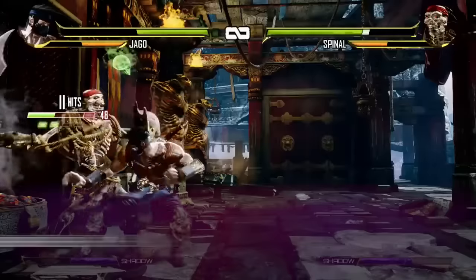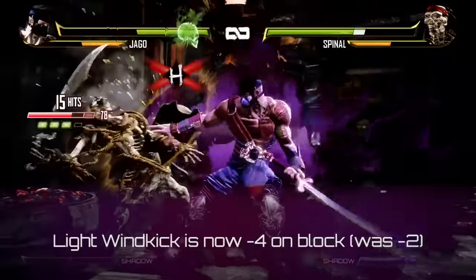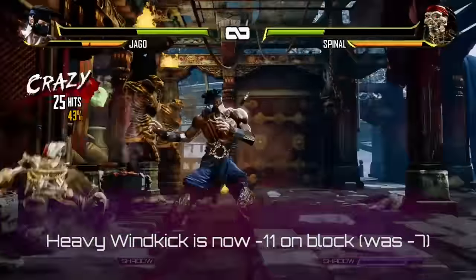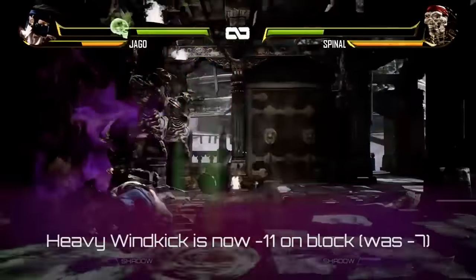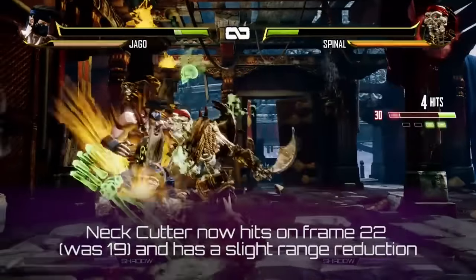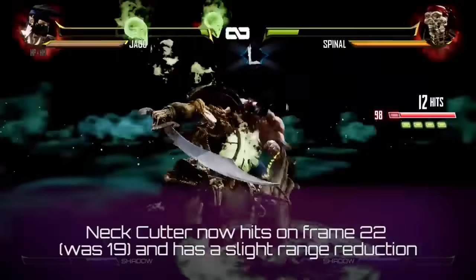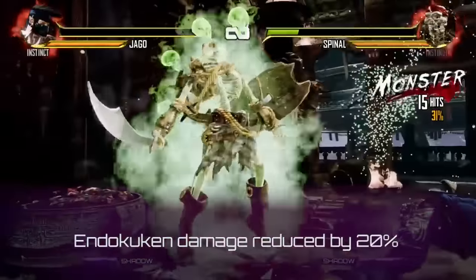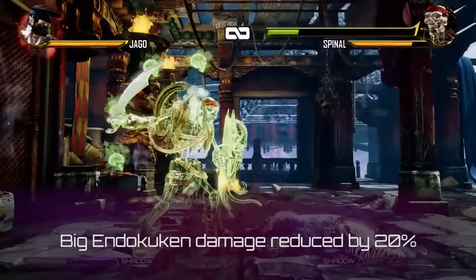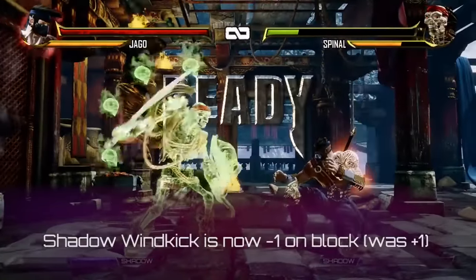Now on to the character specific stuff. There are no big system changes to talk about, so let's start with Jago. Light Wind Kick is now minus 4 on block. Medium Wind Kick is now minus 6 on block. Heavy Wind Kick is now minus 11 on block. Double Roundhouse is now plus 2 on block. Neck Cutter now hits on frame 22 and has a slight range reduction. Endokuken damage has been reduced by 20%. Big Endokuken damage has been reduced by 20%. Shadow Wind Kick is now minus 1 on block.